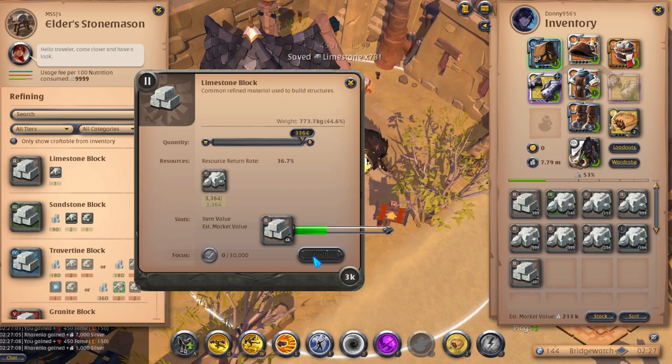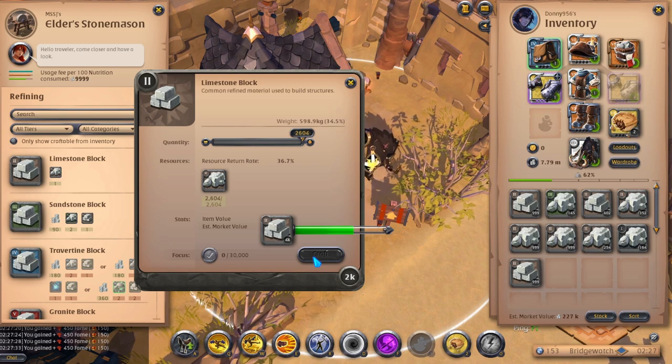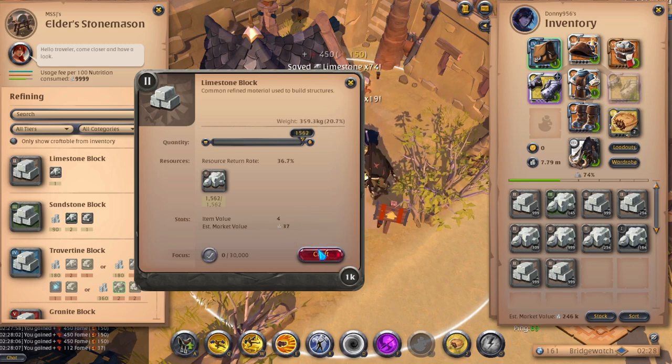I strongly believe that you can make anywhere from 550,000 to 650,000 silver per hour depending on what tier quarrier you are. You might be thinking, well, 650,000 silver per hour isn't much — I've seen you go into the black zone and make this in 20 to 30 minutes gathering hide. Well, this is true. However, when you're in the black zone, you're always on high alert. You'll always need to know what is going on in your zone and where your exits are, and even then you run the risk of getting caught and losing everything. I do recommend that you gather in both the black and blue zones depending on what type of gaming session you're looking to have.